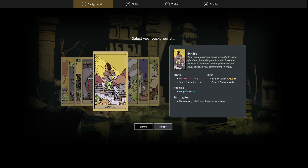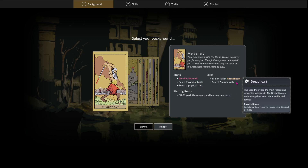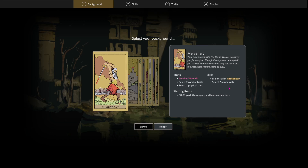We've got 1, 2, 3, 4, 5, 6, 7, 8 classes that you can play. We can play the Mercenary, who starts with a movement penalty and energy penalty because they're being slapped a time or two. They start with two combat traits, a physical trait, and they get Dreadheart, which is essentially lifesteal. And you get two minor skills, starting with a two-handed weapon and heavy armor.